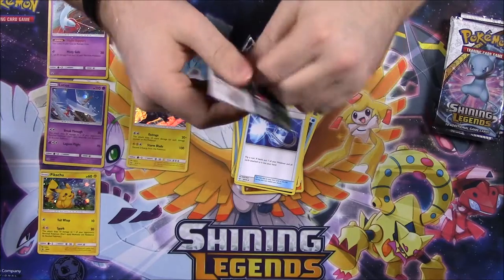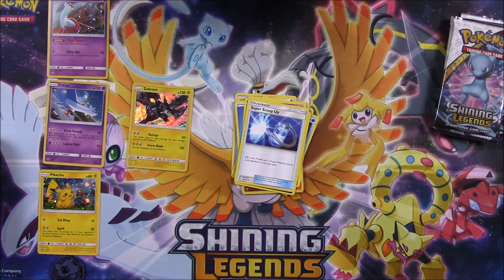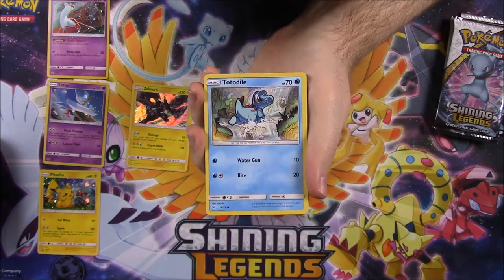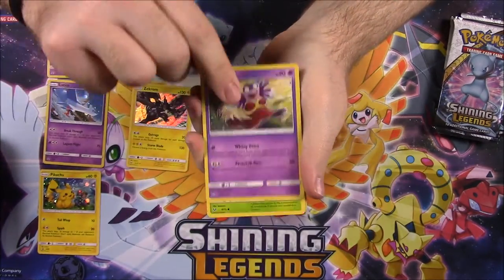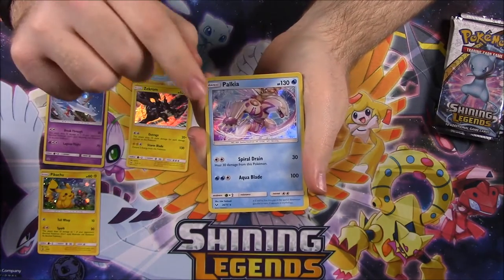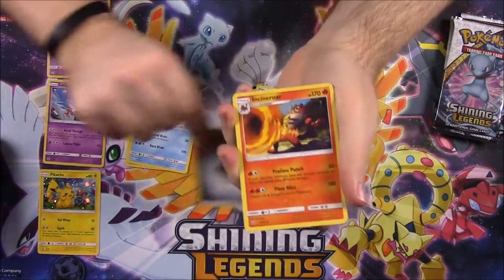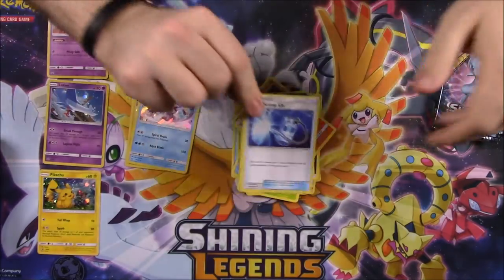Next up we have a Genesect pack. These packs are so hard to open. I keep all the codes since this set is so small. We got Totodile, Torkoal, Pikachu, Jynx, Shroomish, a reverse holo Lilly which is cool, and a Palkia as the rare — I'm not sure if I have that one actually. Then Steel Energy, Incineroar, Spiritomb, and Super Scoop Up.